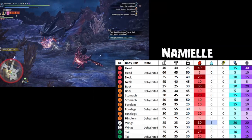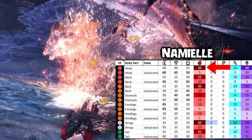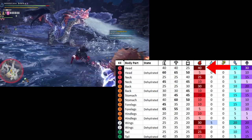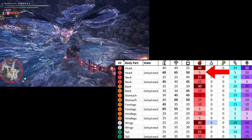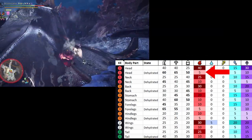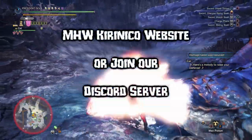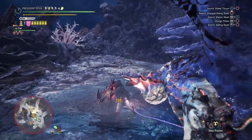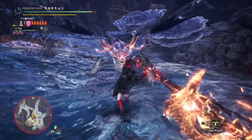Let's check Namielle, which also has dramatic changes. If you're a charge blade player using elemental fire phials, you'll hit for around 370 on a good build hitting the head, because it has a 14 elemental hitzone value — incredibly high. But once she dehydrates, losing her color, almost every single part drops to 5, so you'll now deal barely 40 damage per phial, which is almost nothing. All these hitzone values can be found on our Discord server or, if you don't have Discord, on the website monsterhunterworld.kiranico.com.